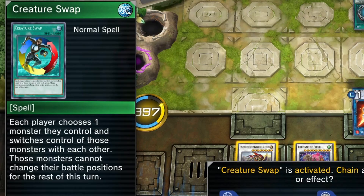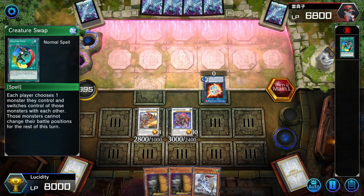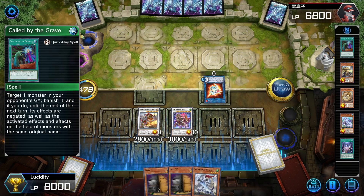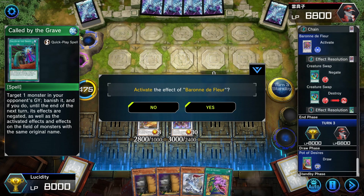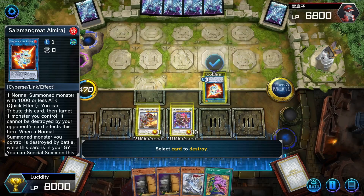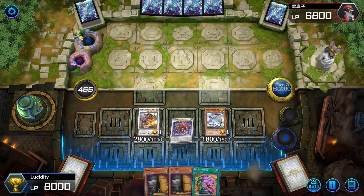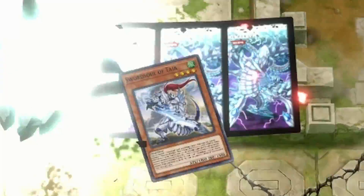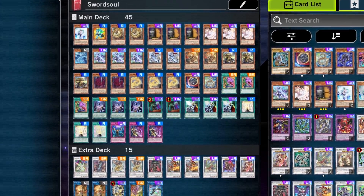The opponent uses Creature Swap — a unique one I've never actually seen used. End phase arrives, and we pop his Al Mirage with Baron's effect then summon through. Direct attack and finish it off with Ninotiya. There you go — Sword Soul in action.